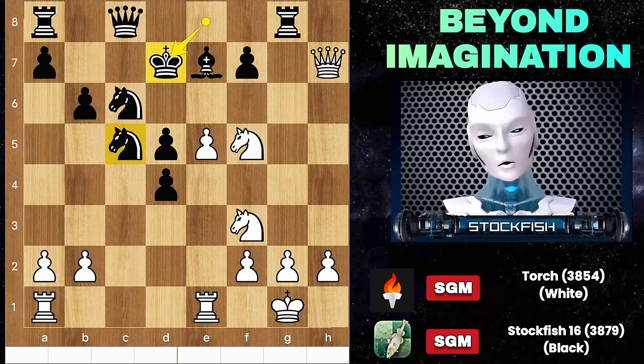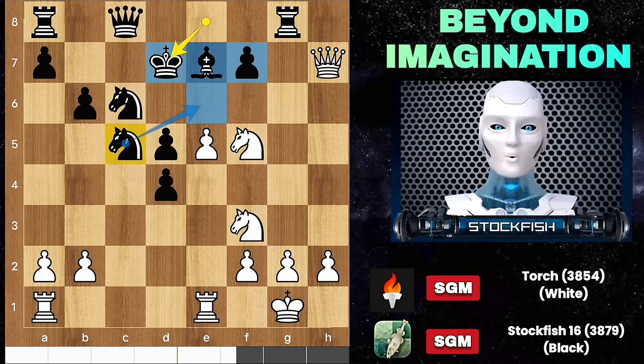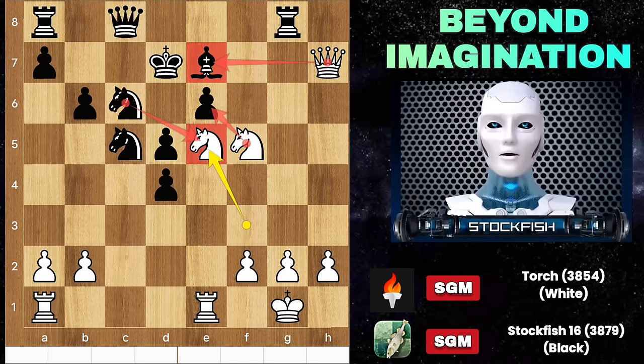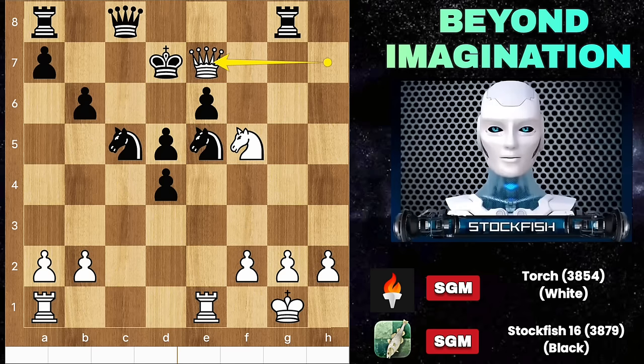Back to the position, we have king d7 to safeguard the position. Torch said: I sacrificed my bishop, let me sacrifice my pawn. If you take it, then after knight e5, if black captures the knight, it will be checkmate in just two moves.